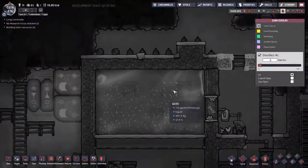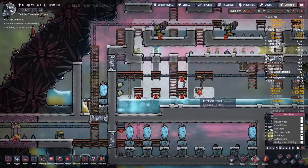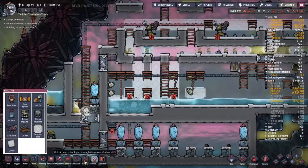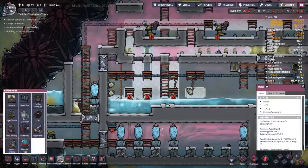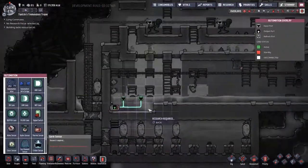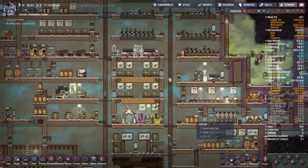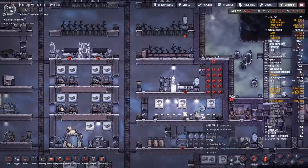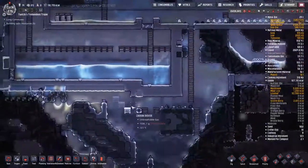Over this side we have a whole other team working on this. You can see I'm watching the pollutants drop down in the top water tank whilst also watching the bottom tank run out. But we've got an issue - for some reason I don't appear to have the Hydro Sensor in my build menu. I try to copy it and it just doesn't work. It turns out we have lost the entire medical branch of our research.